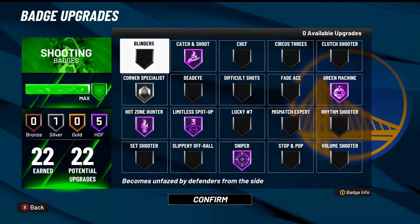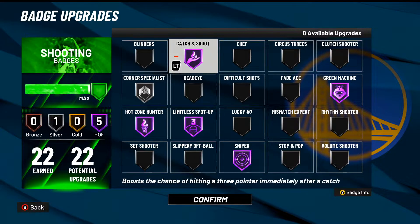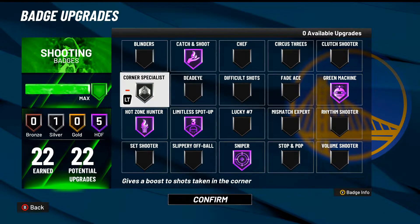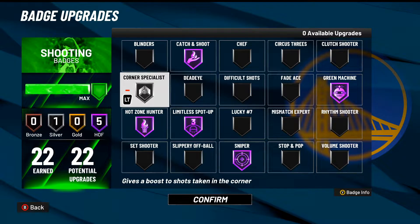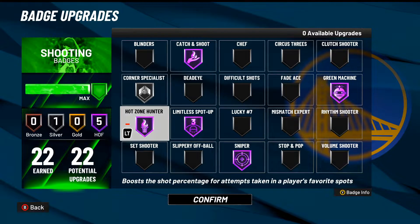For shooting badges — Catch and Shoot is on Hall of Fame because whites go in like crazy. If I'm spotted up with Catch and Shoot on Hall of Fame, I'm borderline never going to miss; I'm either greening the shot or hitting the white. Corner Specialist adds to the effect — I genuinely can't remember the last time I've missed specifically out of the corner because this game lets you smack whites so easily. This build hits a ton of whites and it's very easy to green with an 83 three-point rating.